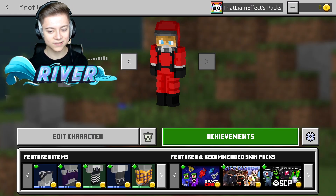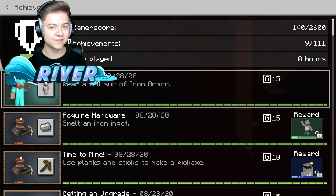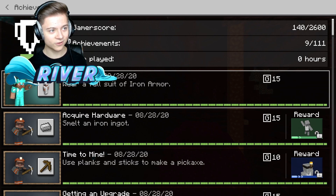Then we just need to press Achievements next. Wait for it to load in as well. Basically you just have to press on a bunch of stuff and wait for it to load in, and then it actually somehow works — which is kind of crazy.